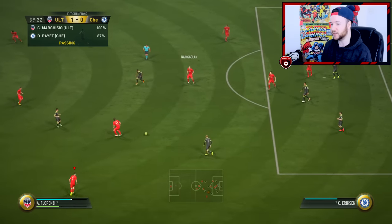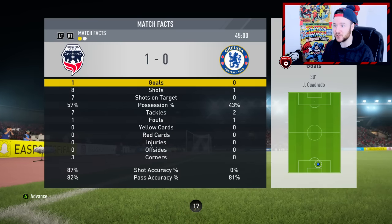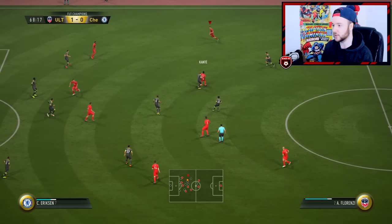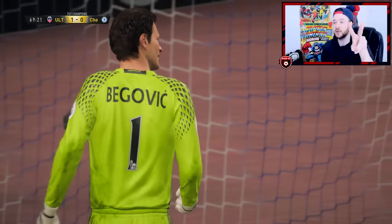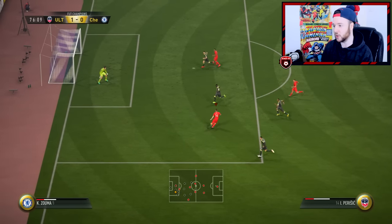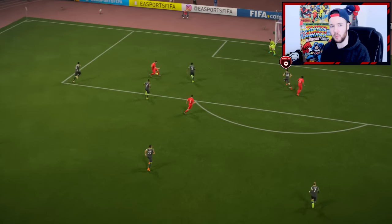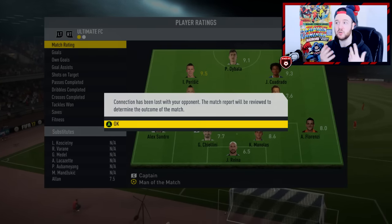I'm going to hit Perisic — great turn — and that's where the five-star weak foot comes in, that's where I find him dangerous. Good dribbling from Quadrado. Seven shots on target but we're only leading by one goal, which is worrying. I'll take off Alan and replace him with Kante for fresh legs. Looking for that second goal — Dibala! Begovic — I hate Begovic, one of two goalkeepers I despise along with Farman. Then Perisic in behind — he's got the pace on Smalling — come on Perisic! Beautiful! I love Perisic. Rage quit at two-nil.